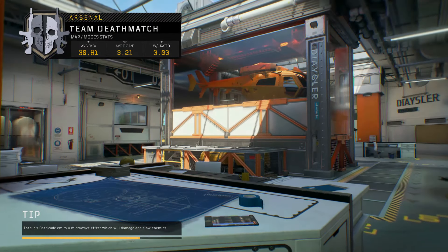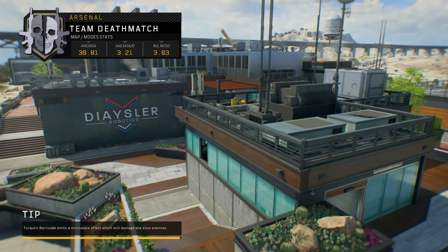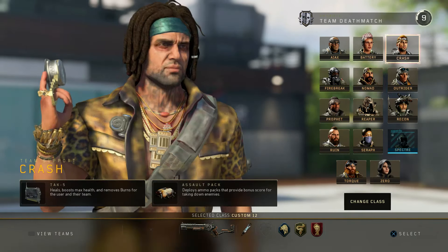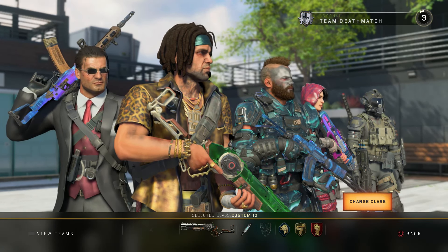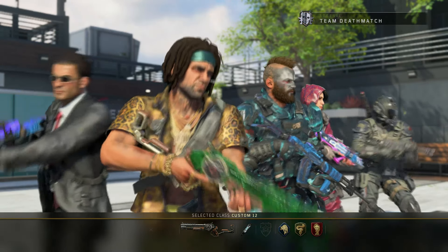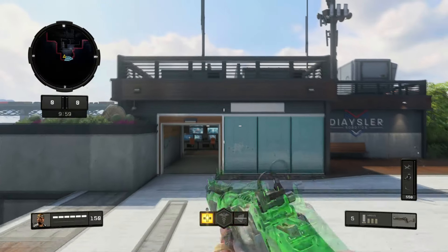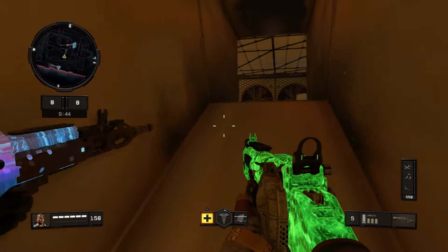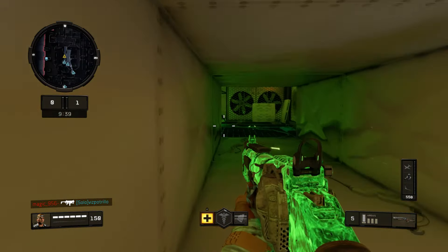Here we are dropping into a match in progress unfortunately on Arsenal for TDM. I hope this is a new match because Arsenal may actually be a good map for the Argus. It is a new match, good. For this map we're gonna go ahead and use Crash. I was originally thinking about using Sarah or maybe Nomad, but I'm gonna use Crash because his tag grenade and everything is gonna be amazing on here. This Argus is beautiful. I'm running the Weaponized 115 camo on it. It's exactly the same Argus from Black Ops 3.